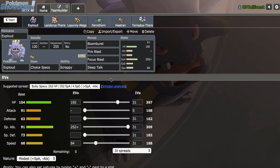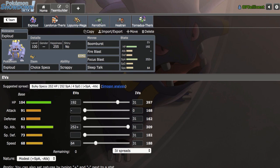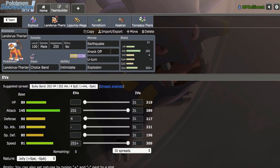So I can run Sleep Talk in case I run into some sort of Amoonguss or Tangrowth and they put Exploud to sleep. I can Sleep Talk and ideally pull Fire Blast or Boom Burst against them, which can be very good. Ideally we can see that scenario.